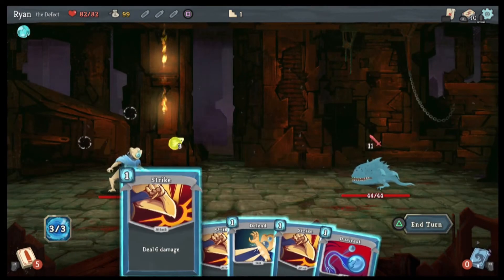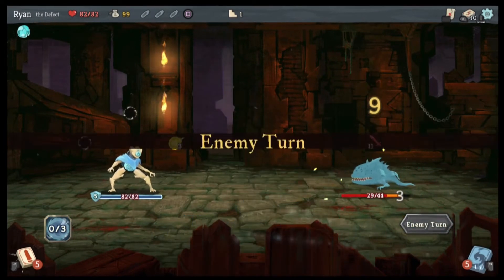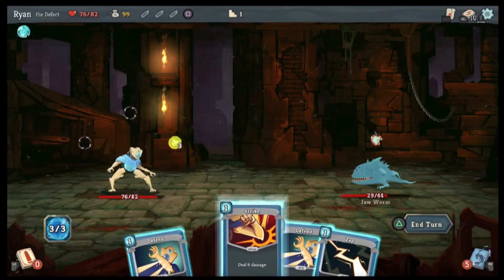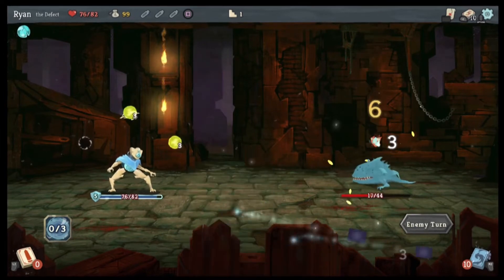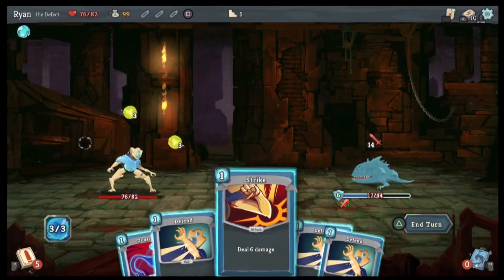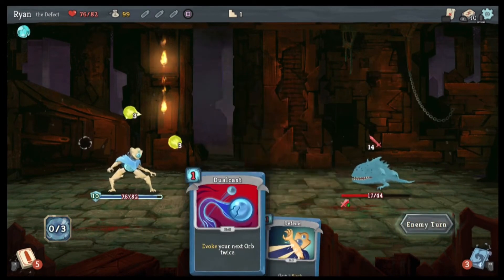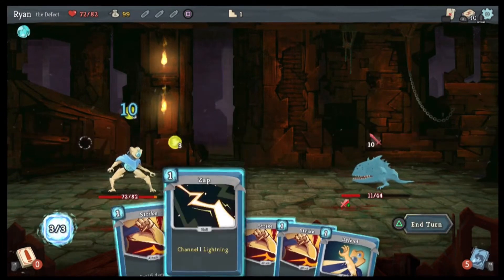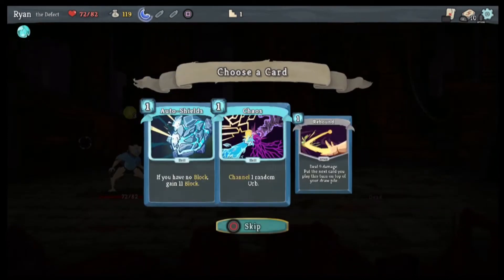Okay, I can deal with this. We strike, we defend, we strike. He's not going to do anything to us so we just do that. Alright, so he gets stronger, he blocks. We'll strike, we'll defend, we'll defend. Then we strike, strike — there we go. Cultist potions.